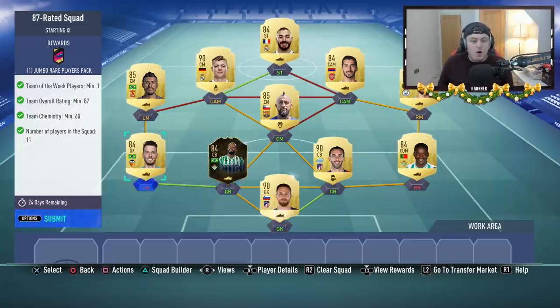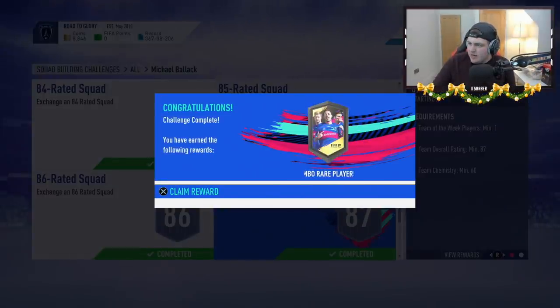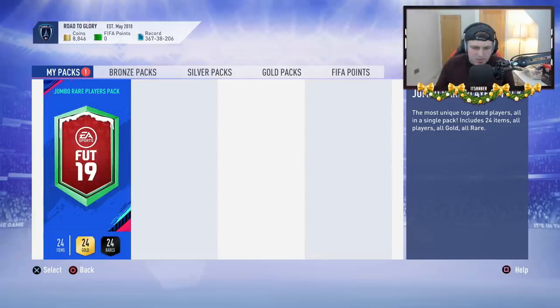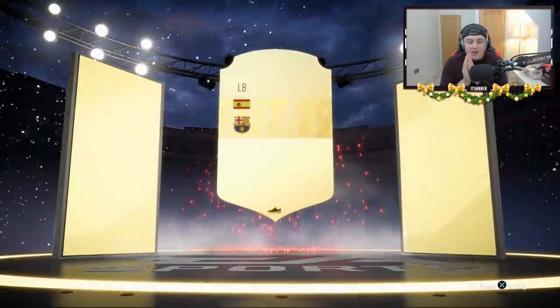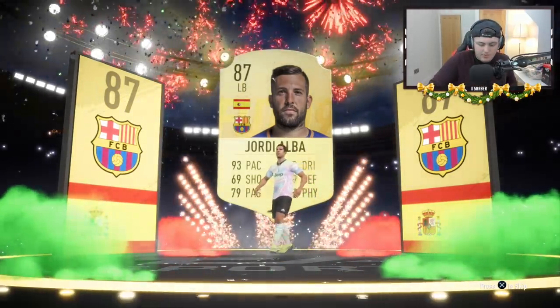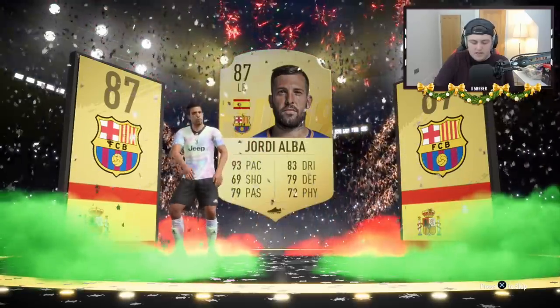A few hours later and we're finally done. This took a while to sell a lot of stuff, but I did it — and we have the full squad. We get a 100k pack for this. In terms of the 85 rated squad, I need about 133,000 coins from this 100k pack. Come on EA, please — just give me a walkout. Yes, walkout! It's going to be... Spanish left back — Jordi Alba. He sells for 58,000 coins — that's the highest price player we've got so far. About 76k total from the 100k pack. That's not bad — we can do this.